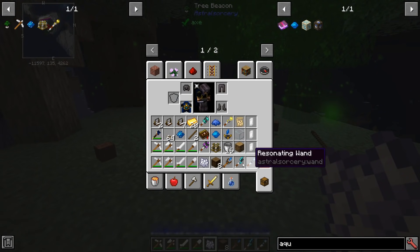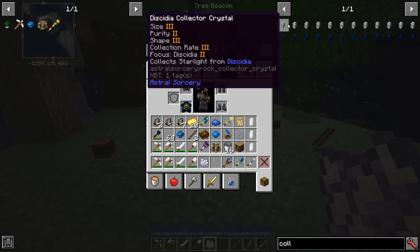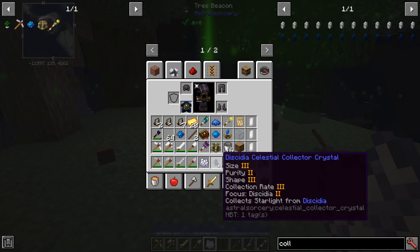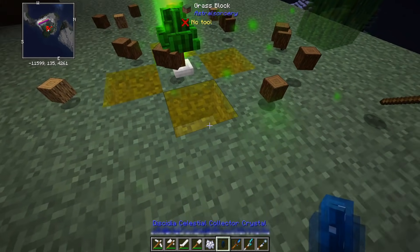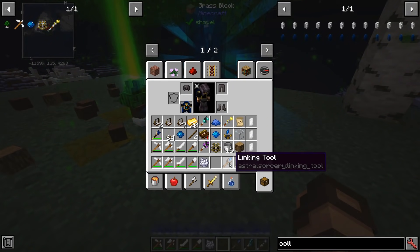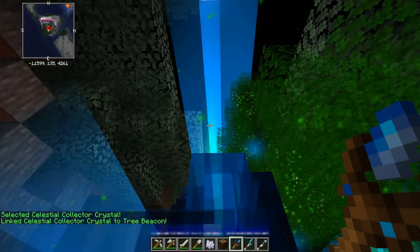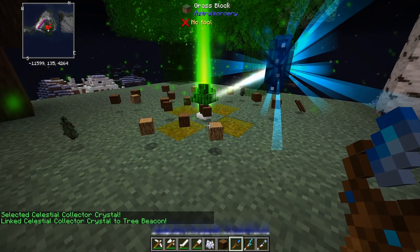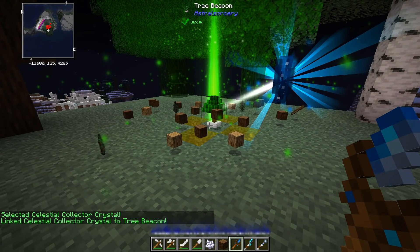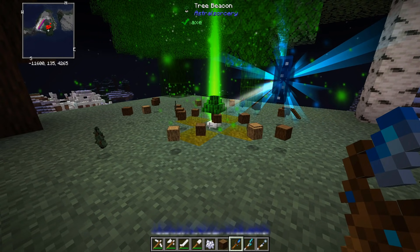You can still have more of these tree beacons. Even better, if you get yourself a collector crystal from an altar or make your own version, you can stack a couple, use your linking tool to link to the beacon, and as long as it's got open exposure to the sky, it will start speeding up how often the tree growing happens — therefore getting you a lot quicker yield than before.